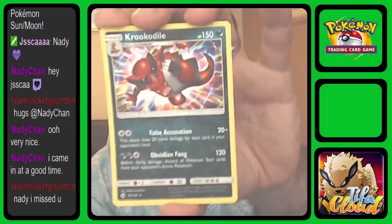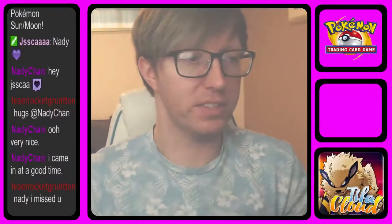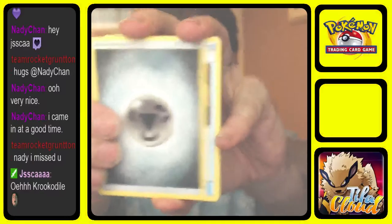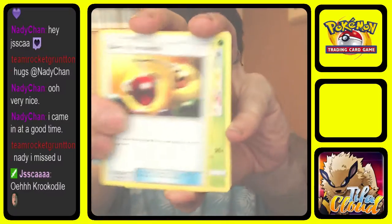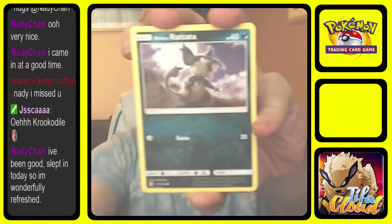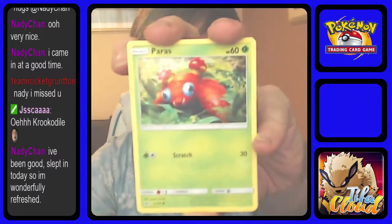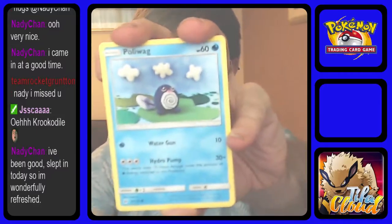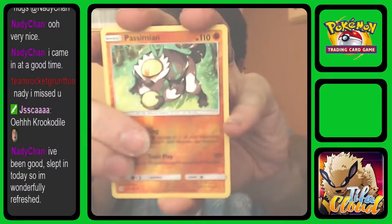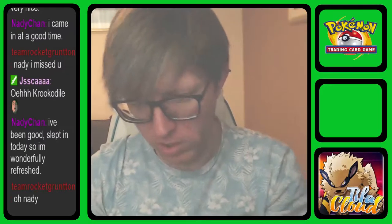Second pack is the first of the Incineroar packs. Steel Energy, Energy Retrieval, Steenee, Spinda, Roggenrola, Alolan Rattata, Chinchou — I love Chinchou — Paras, Poliwag, reverse Pikipek which we've already pulled. And then the last card is Cosmoem — regular rare, not shiny or anything.